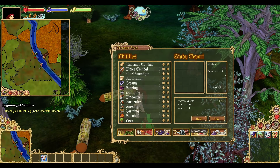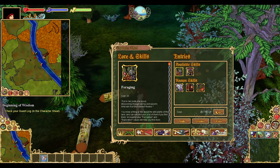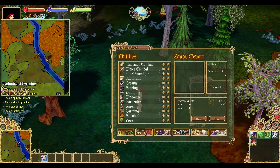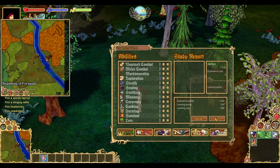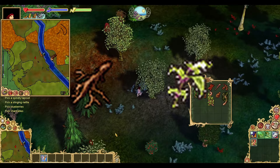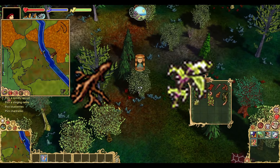To acquire string, open your character sheet to the lore and skills tab and make sure you've acquired the foraging skill. Then access the abilities tab and spend some learning points to increase your exploration ability to level 3. This will enable you to find both spindly taproot and stinging nettle, forageable items which count as string, on most forested biomes.